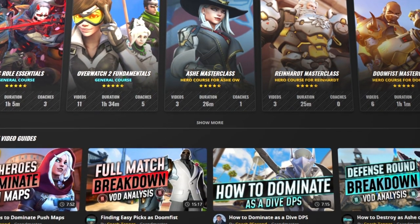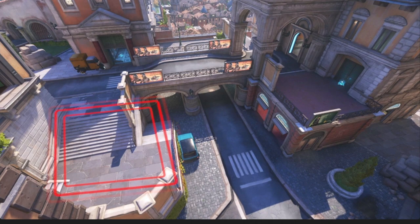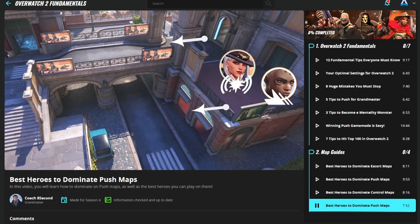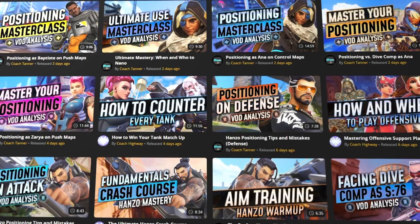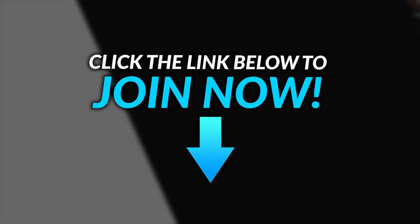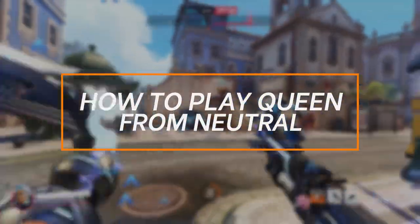If you're interested in improving further, make sure to take a look in the description below to get signed up for a Game Leap membership. It's got a massive amount of content already, and I'll personally be making a super detailed guide on how to play Queen, covering key things like positioning, charging your ult, and using it, and what you need to do to activate your win condition and carry your games. But for now, let's look at an overview of how to play Queen to a better potential. She's a super flexible tank, despite having a pretty simple kit. Let's look at how to play Queen's neutral.